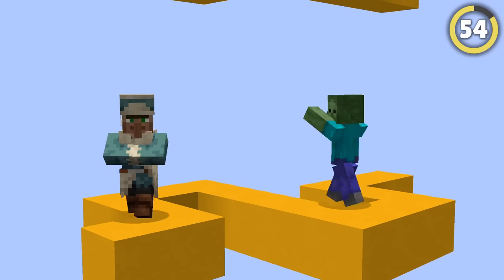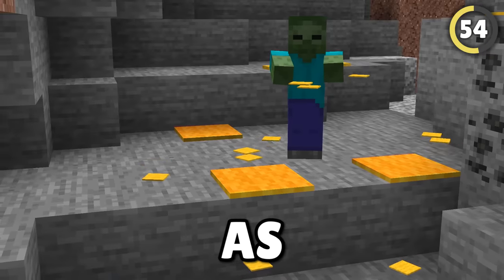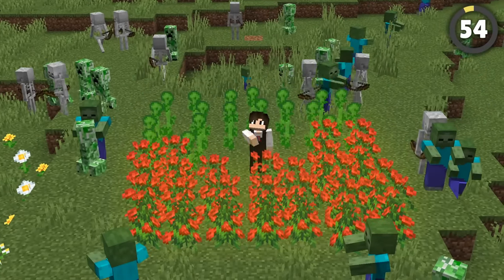Mobs have got way better at pathfinding, but they still don't see carpets as blocks. So if you fill a pit like this with them, you're totally protected from mobs. Two-tall flowers like sunflowers and roses work for this too.